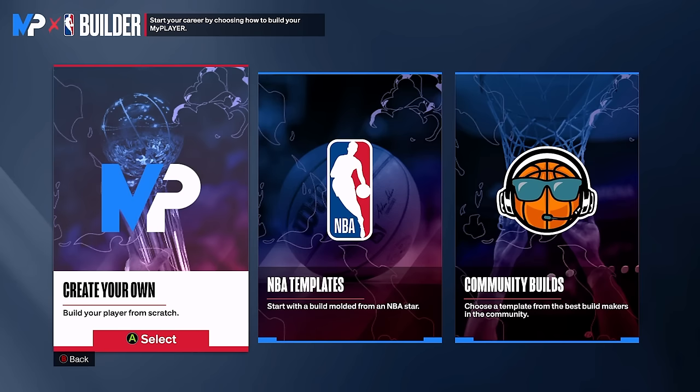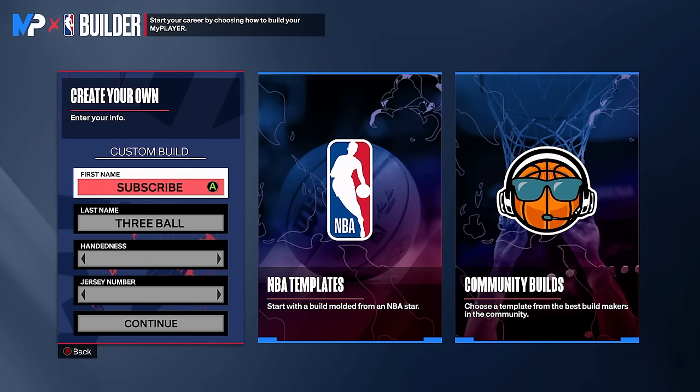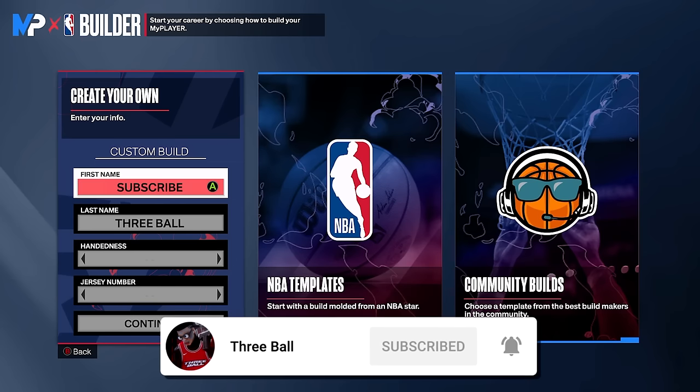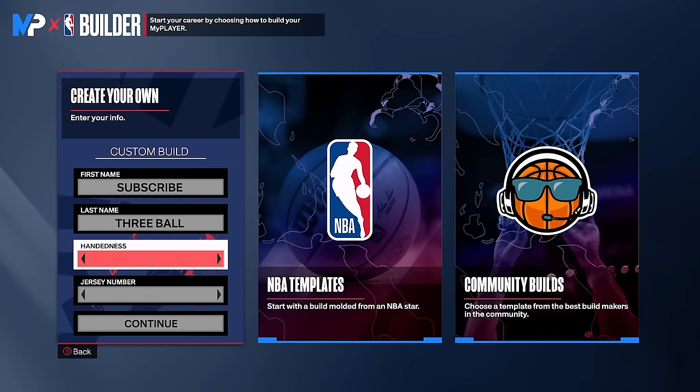After that, you'll be greeted by the template selection screen. Go ahead and select Create Your Own Template. I wouldn't recommend choosing the NBA templates or the community builds — just choose Create Your Own Template so you can create the build just like mine. Then choose your first and last name, your handedness (which does not matter at all), and let me know in the comments what you guys go with.